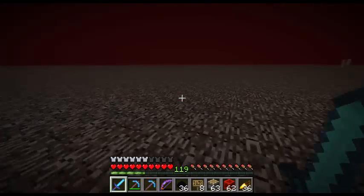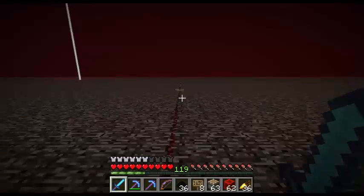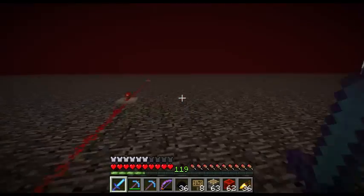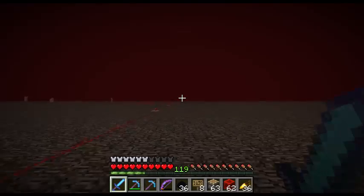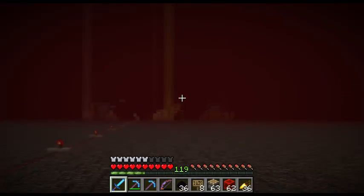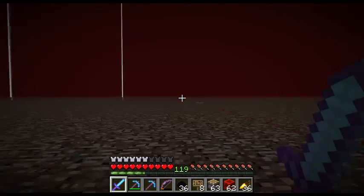Round number two of dragon eggs on the redstone line. I think we will need four rounds. So round number two — close enough so we can see that the dragon eggs have fallen down. Then I will turn back — there we go, it fell. Good. Now we can run back and turn off the redstone line.